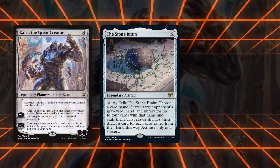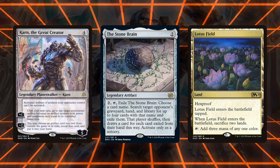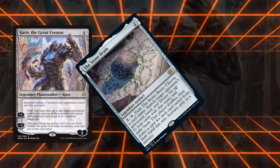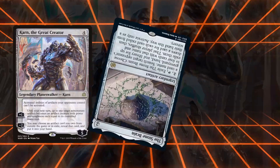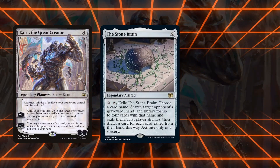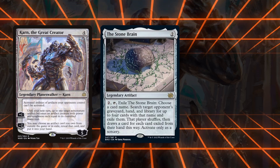Stonebrain is an important silver bullet Karn can use to neuter combo and synergy decks like Cascade, Lotus Field, etc. Because Stonebrain exiles itself, you can keep getting it back with Karn and, if you have enough time, eventually strip your opponent of every relevant card in their deck. Or, if you have another combo that lets you loop Karn and Stonebrain over and over in the same turn, immediately exile your opponent's entire deck.